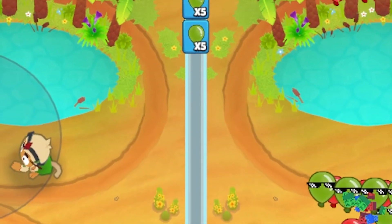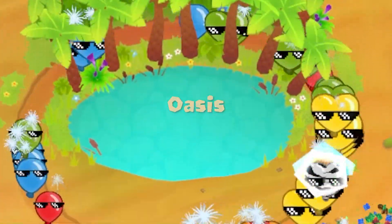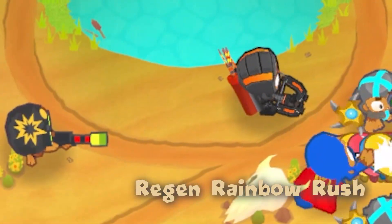Season 7 of Battles 2 introduced a new map called Oasis for players to play on at any ranked level. I've been experimenting with some of the best all-in strategies for this map, and I'm pretty sure I've found the best one — that being the round 13 or round 14 regen rainbow rush.